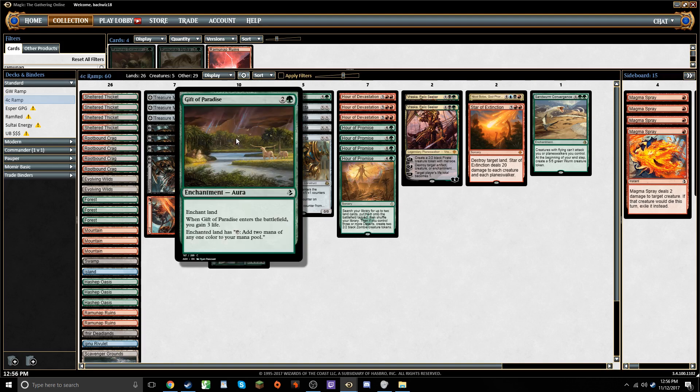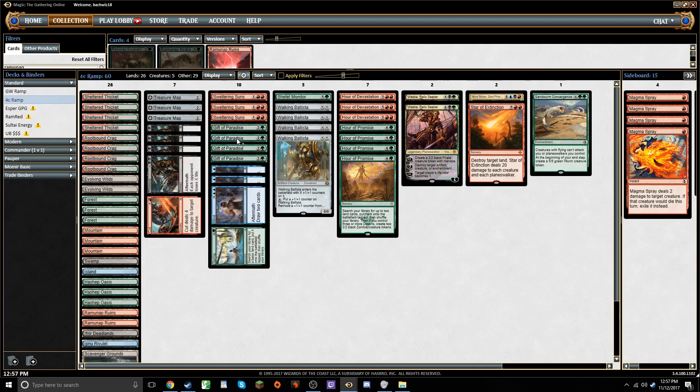Going to get you any two lands you want and bringing two zombies along if you have deserts is just a really good rate. So we're kind of building around it today. The key card of the deck, in my opinion, is Gift of Paradise. It does basically everything you want: it gains you three life to buy some time, it ramps you by one mana the following turn, and it produces two mana of any color, which is very relevant when we're trying to cast our off-color spells.